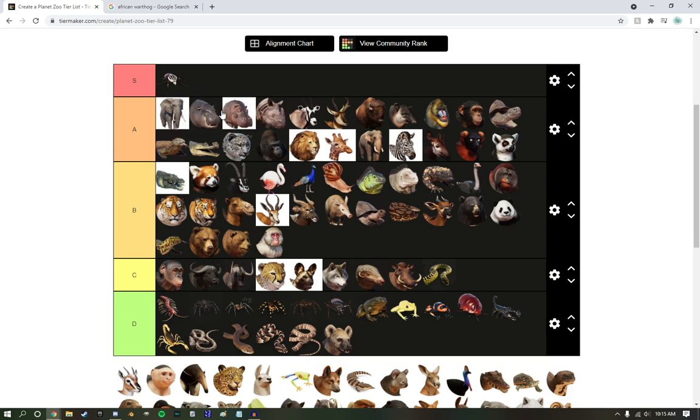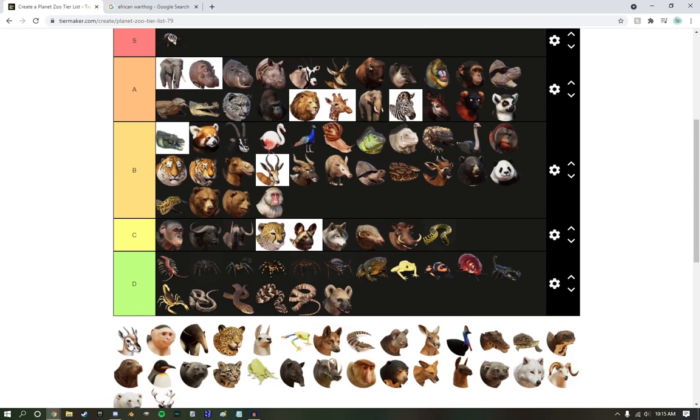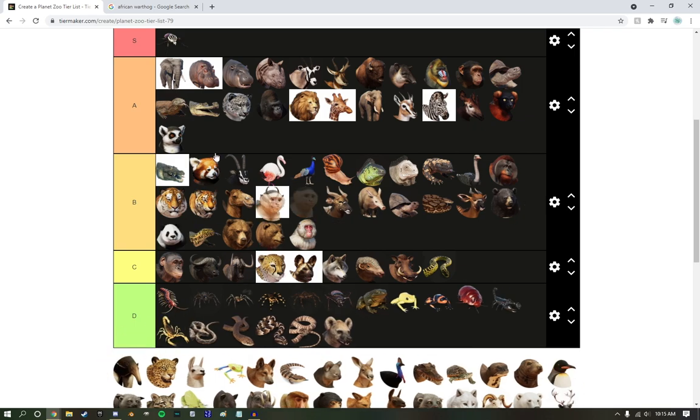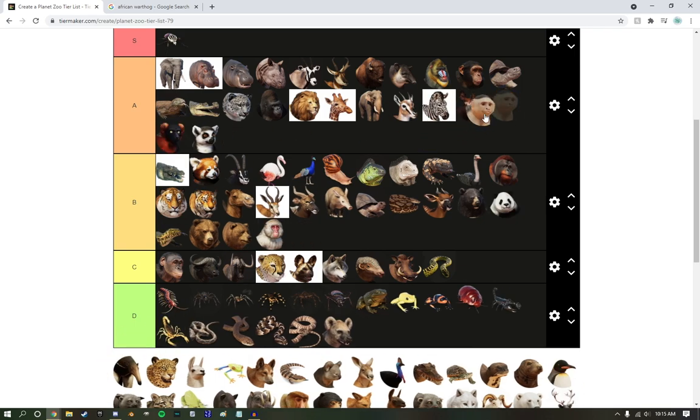Pygmy Hippopotamus — right up, just a step below the regular hippos. I still like them though. Thompson's Gazelle — easily an iconic African Savannah animal. It's going right above the zebra. Capuchin Monkey — these guys are just a step above the lemurs, because they have a lot cuter faces. They're very versatile for making small monkey enclosures. I love them.